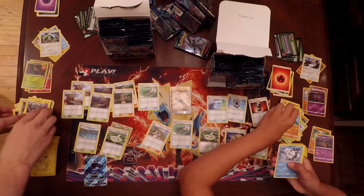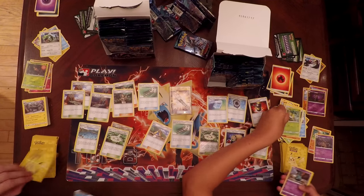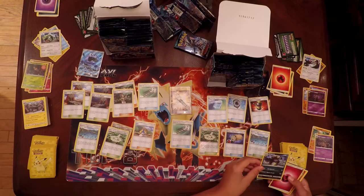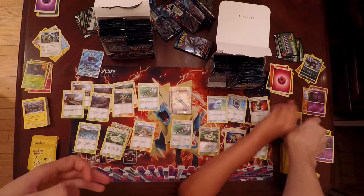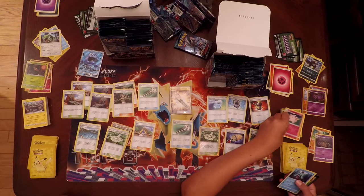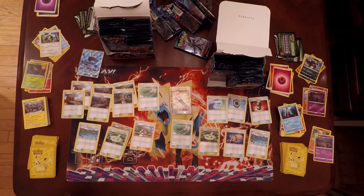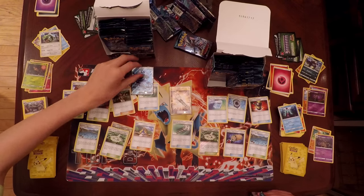Samantha has Pancham, Vulpix, Chansey, Petilil, Trubbish, Phantump, and Pangoro as her Rare, plus Fairy Energy, Lampent, Clefairy, and Marnie. Pack number eight — so far I've gotten a Full Art Wishiwashi GX and a Secret Rare Field Blower. Murkrow, Salandit, Nosepass, Taillow, Rockruff, Reverse Holo Patrat, and a Vespiquen as a Scissor Rare, with no Trainer cards in that pack.